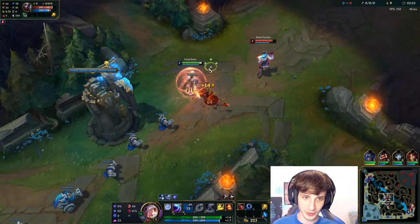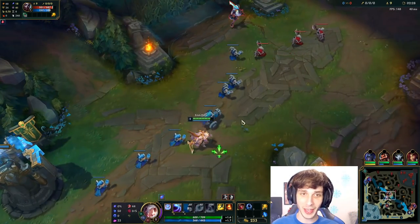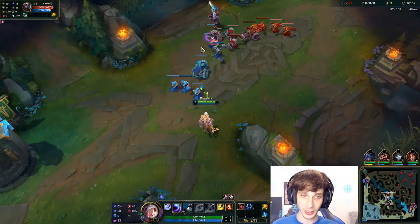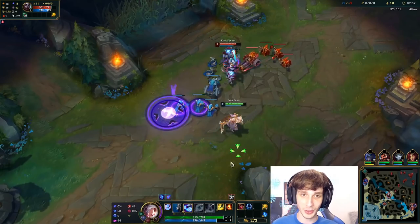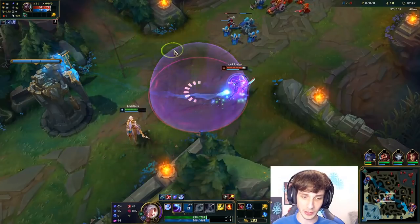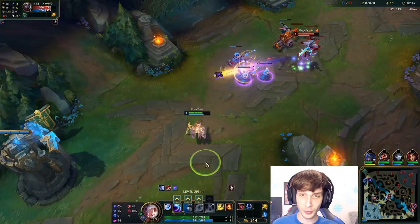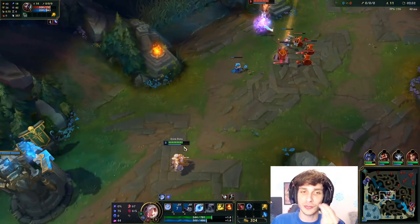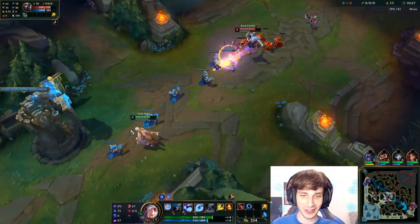We're around the same CS and we know that Nunu went top side, so we're going to go ahead and hug bot side because we know at least partially where Nunu is. When you play Diana, what you always want to aim for is Qs that not only hit the wave but also hit the enemy. I feel like Nunu might be coming mid lane again though — Nunu loves ganking mid lane. He sees mid lane and he's frothing at the lips for a gank, so I really just have to play at my tier right now. There's not much I can do.